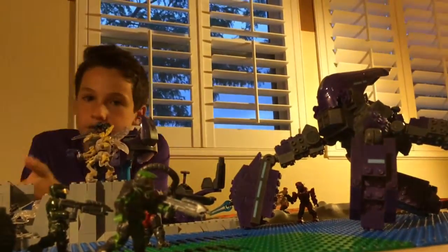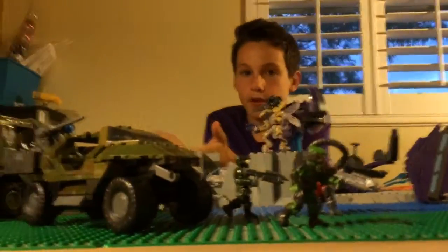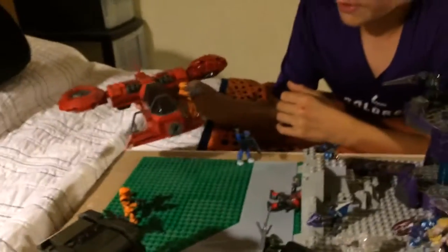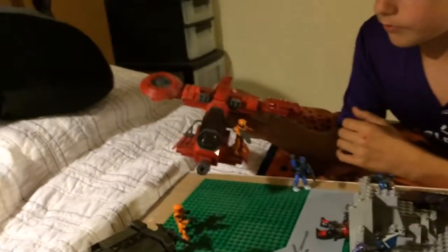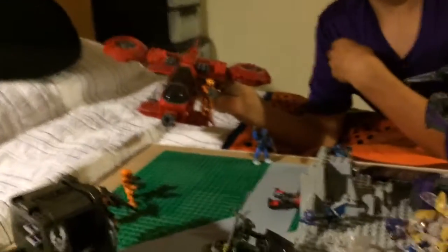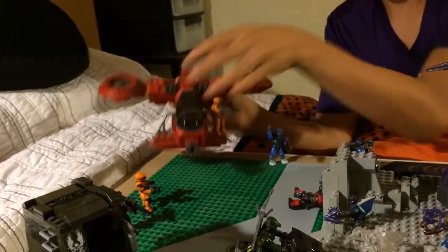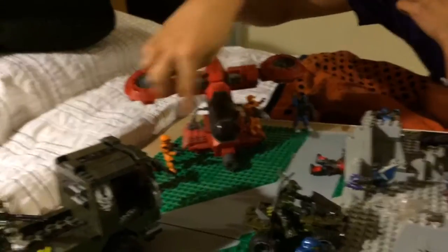So first we built this part and it is a UNSC flying object. There's a pilot in there. We've got the orange minifigures over here.